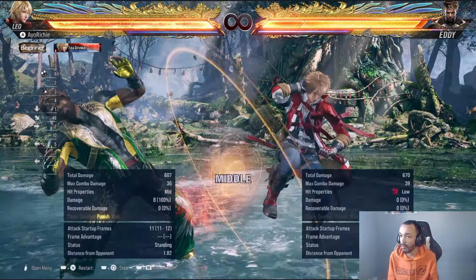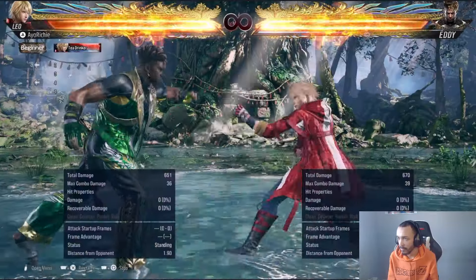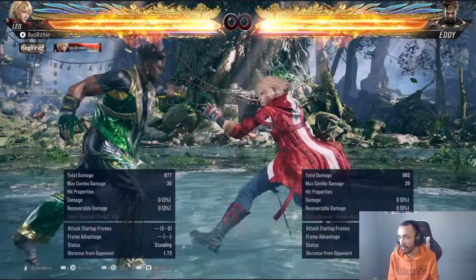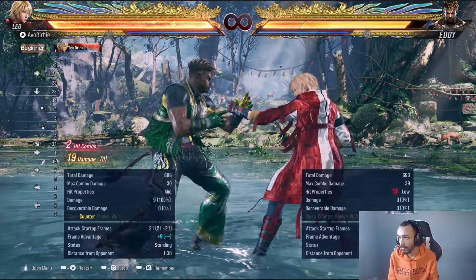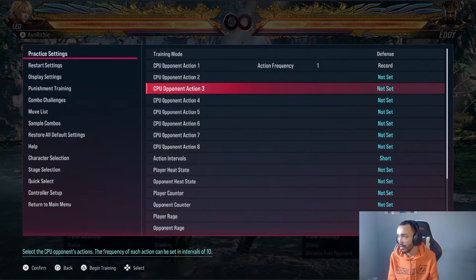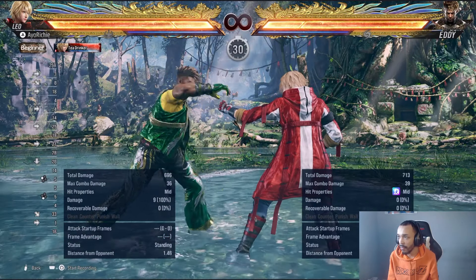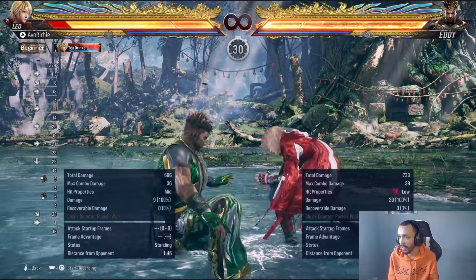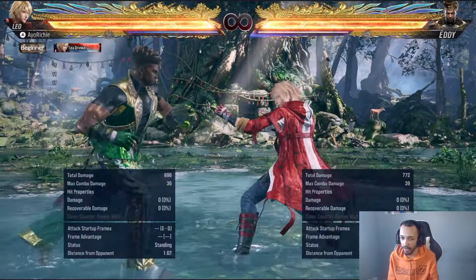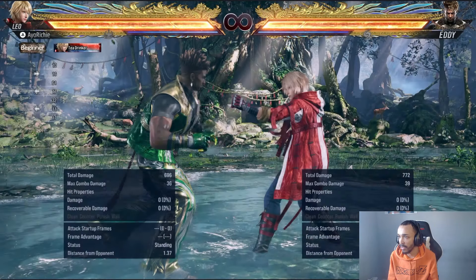Just get used to punishing this. There's also a mid-high version, a mid-high string to think about as well. Obviously the heat engager is mid-mid, so straight away you're going to be thinking you don't want to duck really. But let's figure out what the mid-high string is because this has been giving Eddie players a lot of life as well.